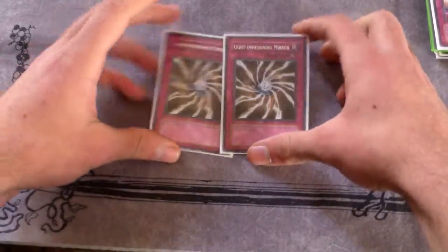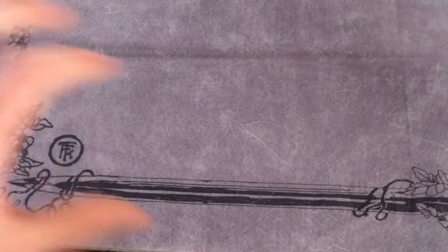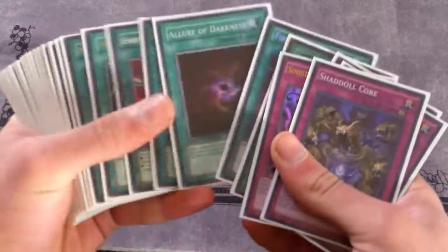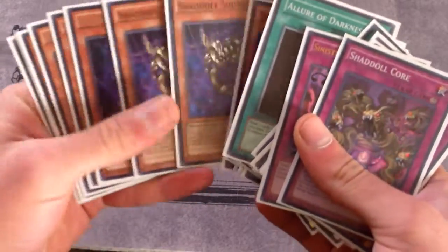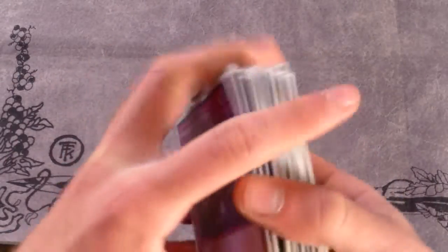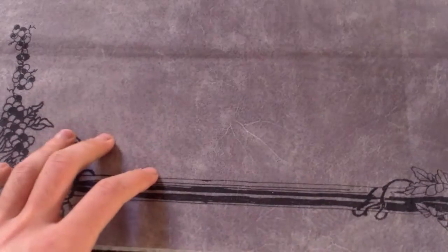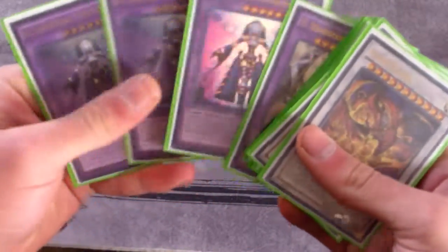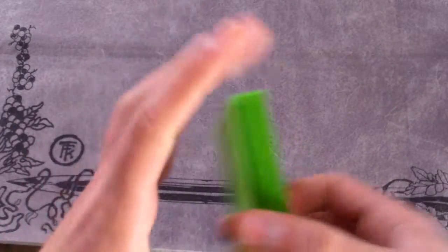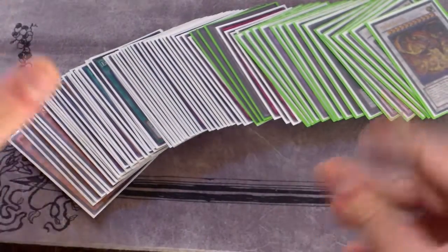The last side deck cards are double Light-Imprisoning Mirror. That's about it for the deck profile. Sorry for not uploading in a while — I will have a Burning Abyss deck profile coming too. Thank you so much for sticking around. I have 960 subscribers right now and I couldn't thank you guys enough. At 1000 subscribers I'm going to do a pretty good giveaway, so stay tuned for that. Don't forget to like, comment, and subscribe for more videos — I hope you all have a wonderful day.